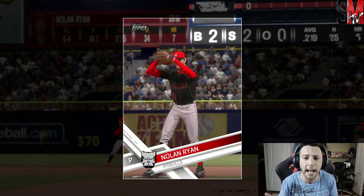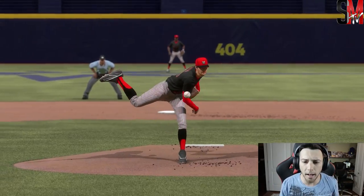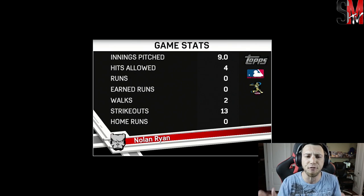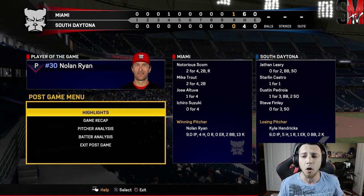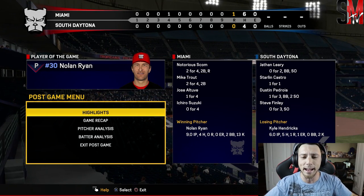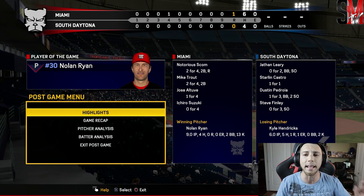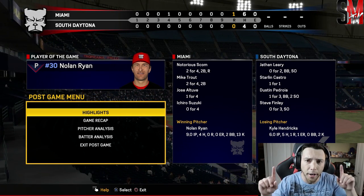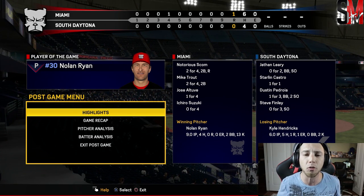Nolan Ryan gets the win! Complete game shutout — what a day for Nolan Ryan. I said at the beginning of the video he was one of my favorite pitchers so far this year. Thirteen strikeouts, four hits allowed — I think two of them were in the last inning. What a game! Didn't get anything with Ichiro, but we're going to keep him in the lineup, got to get a little more with Ichiro. Six hits on the day, only got one run, left some guys stranded. All in all, what a performance by Nolan Ryan.